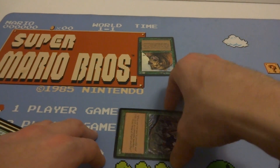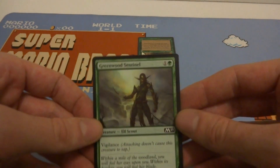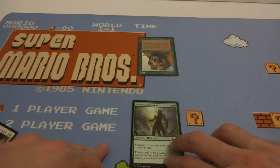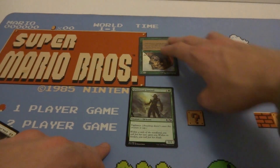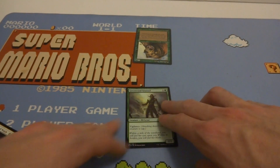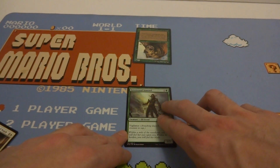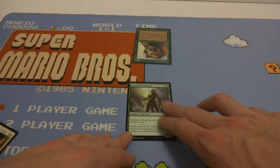Let's run the scenario again, except this time I have Greenwood Sentinel out, and this creature does have vigilance. I want to attack this turn — I attack — and I do not have to tap him. So on my opponent's turn, if he wants to attack, my creature is still able to block.